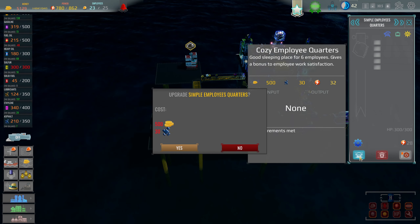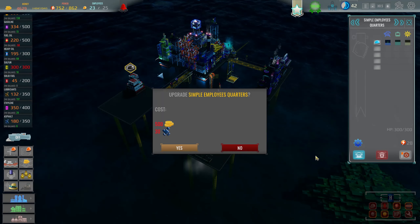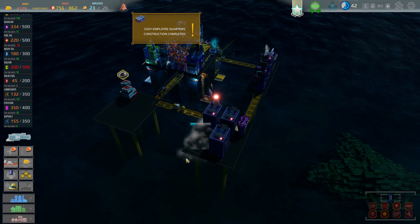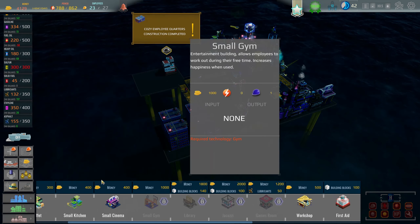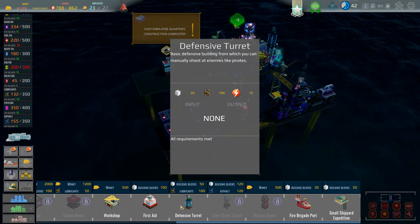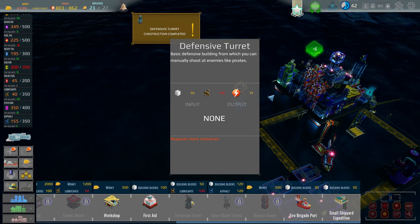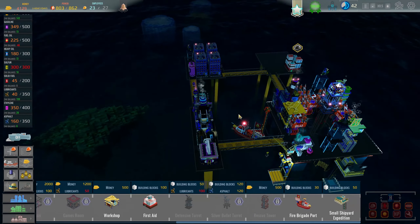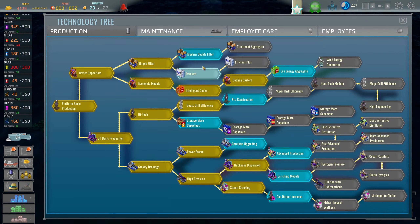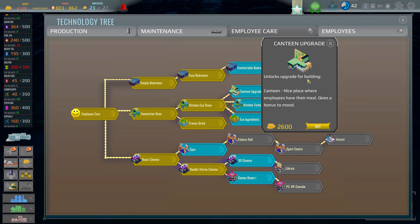I want to come back and upgrade this building here, and this one also — yes we can do that. Once I get 100 lubricant — oh we got 100 lubricant, perfect. I want to build another defense turret right here. I don't have enough lubricants yet, but I want to make sure we have enough defense turrets so when someone comes in we can blast them. Back into research — employee care: canteen upgrade unlocks upgrading for the building, a nice place where employees have their meals that gives a bonus to mood.